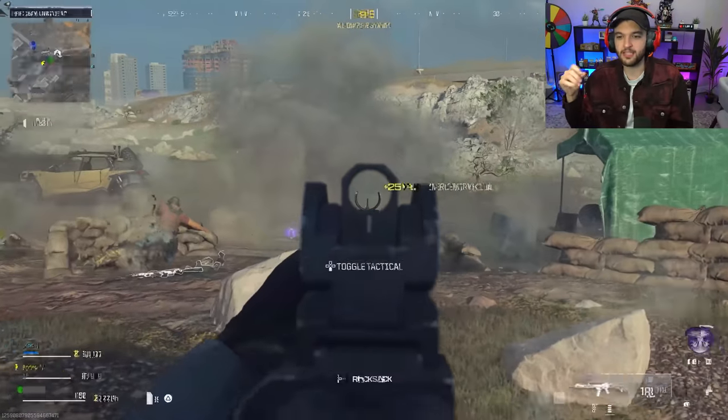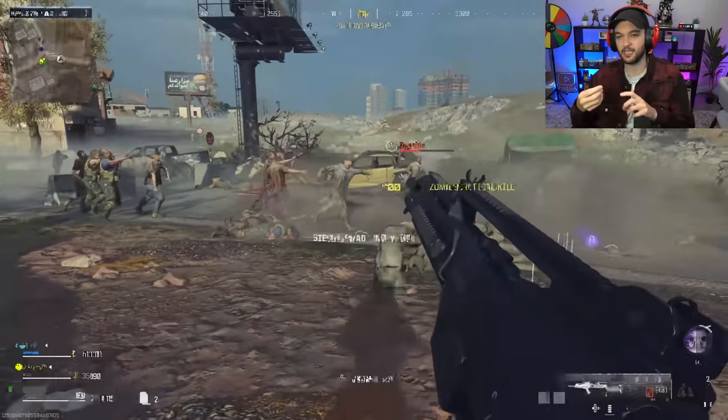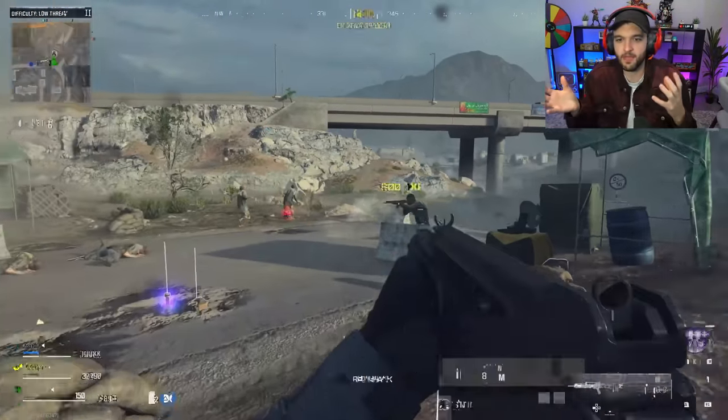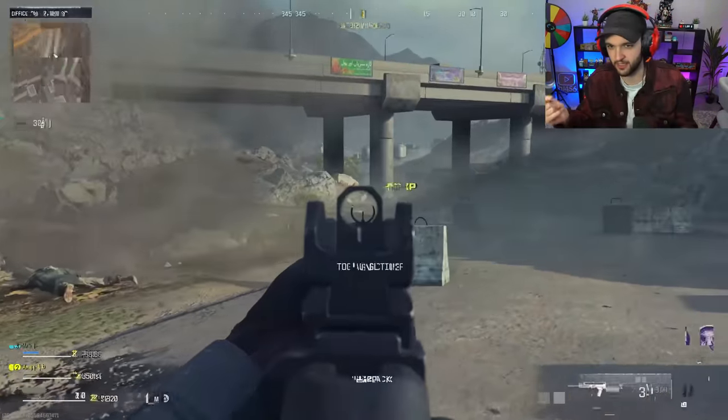All of the stuff you're doing on this map is basically around getting stronger. You want to do contracts — things like go here and assassinate this mini boss, or activate these ether miners, whatever the objective may be. They all give you a random reward as well as a bunch of points that you can spend on Pack-a-Punch and everything like that.